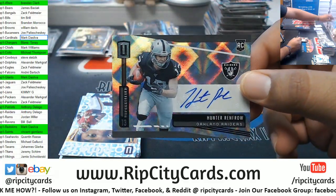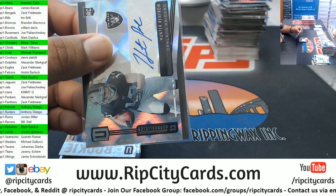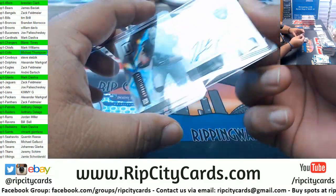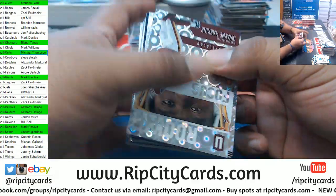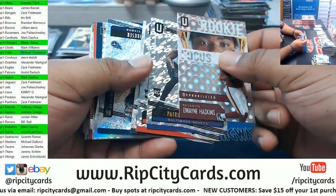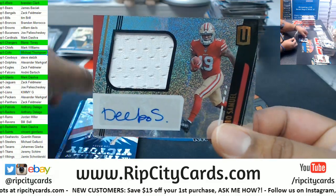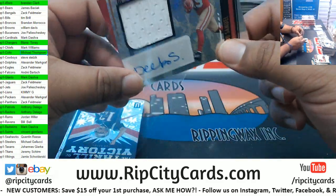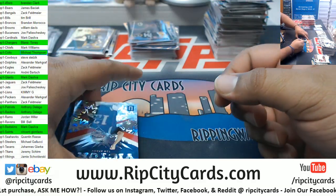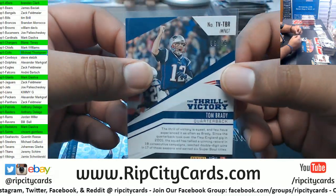Hunter Renfro — watch out for this one. This kid could be nice with the Raiders. Not numbered, but very nice still. Everything ships in this break — everything ships. D-Bow RPA for the Niners! Gotta love a dude named D-Bow, out here snatching everybody's chain. Tom Brady, Thrill of Victory insert — very nice, to 75.